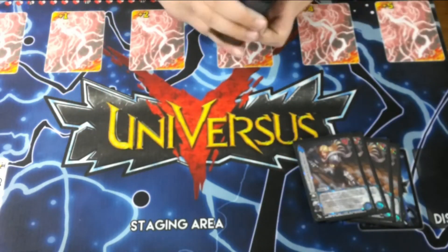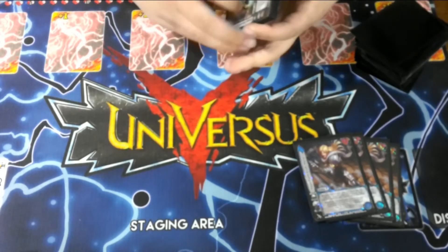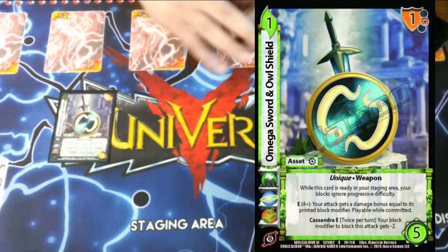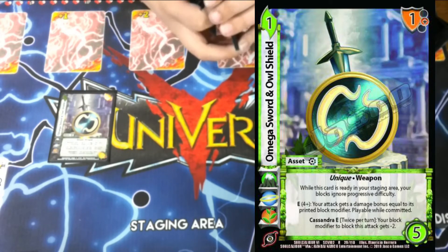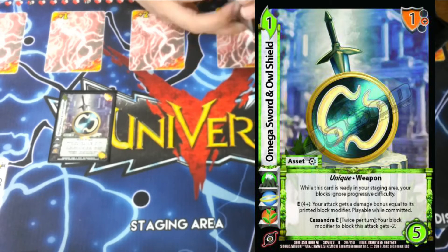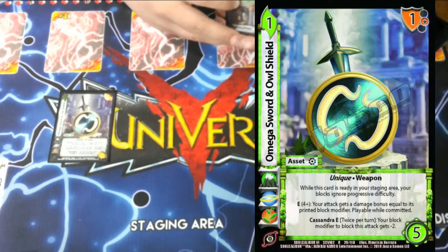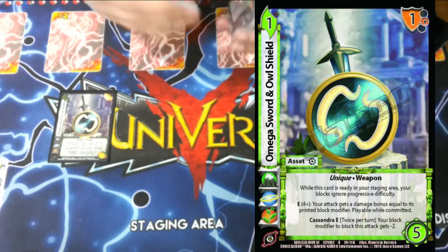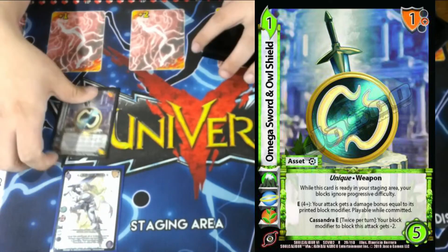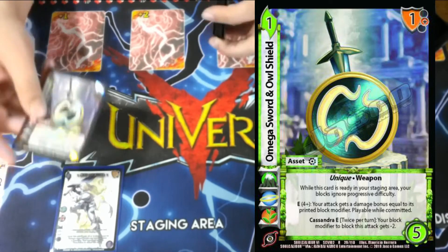I'm playing a lot of assets — nine total, all one-ofs. First is Omega Sword and Owl Shield — a unique weapon, 1 difficulty, 5 control. While it's in our staging area ready, we're allowed to play blocks on no-progressive, and we can check a 4 to give something a damage bonus equal to its block modifier. We mainly use it to block for free and then move with Siegfried, and it's also a spam we can build on our turn.